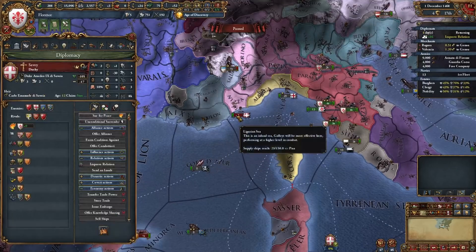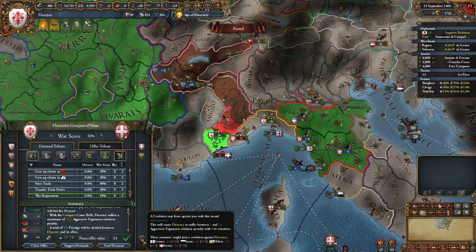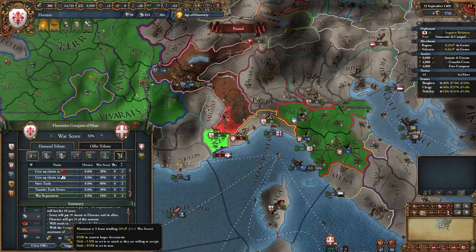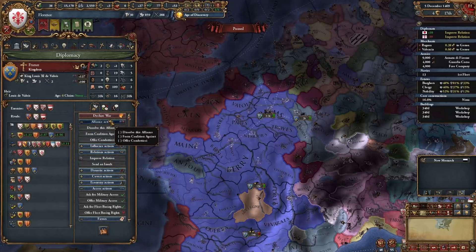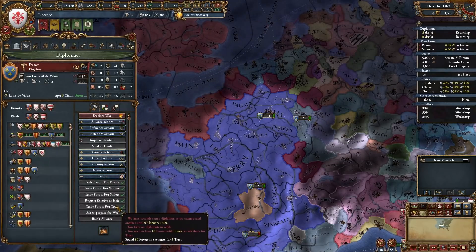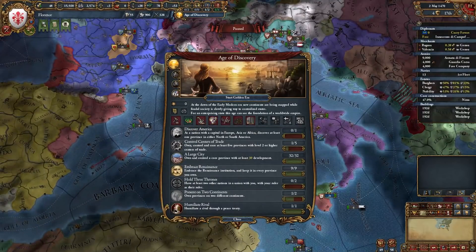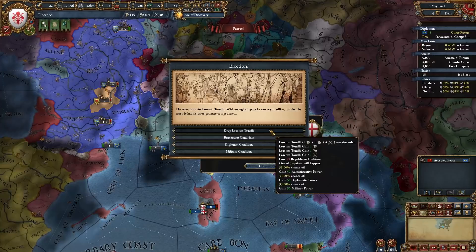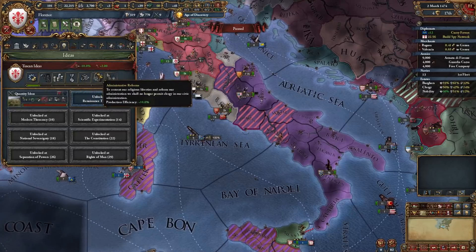Let's rush them down. We'll take Nice and war reps and peace out as fast as we can — we get some ducats too. Here's a fun tip: if you accept the peace offer that a nation sends you, you take roughly half the aggressive expansion. I accidentally gave France land — oops. Favors for trust to repair relations. For idea choices: I want the AE impact — that's really valuable in Italy. I want a monarchy, so I'm going to keep trying to tank my Republican tradition. We get our idea: attack cost discount minus 10%.